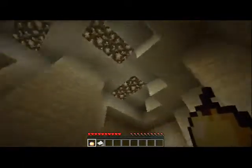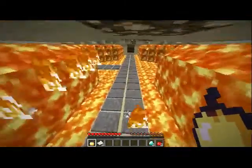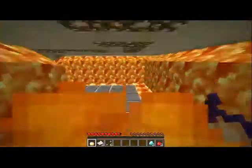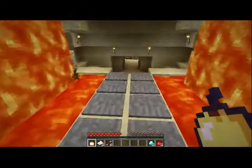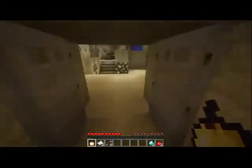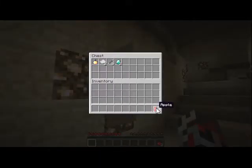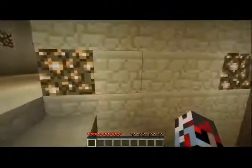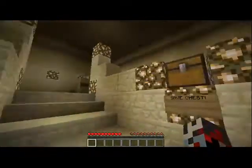Let's see if anything is hidden — apparently not. A dispenser! Awesome, got so much stuff from that. All right, next room — where would that next room be? Up here — that's the most epic next room ever.